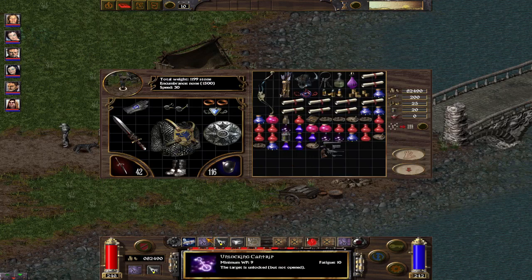Unlock cantrip is determined by the strength of the lock versus your magical power. If you have max magical power, you can unlock anything with the spell.